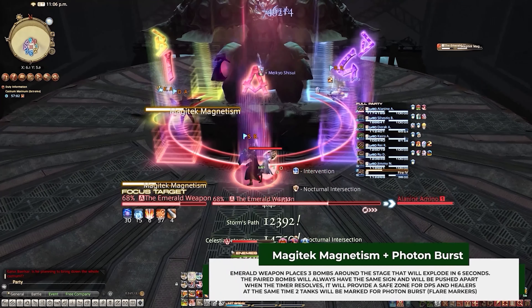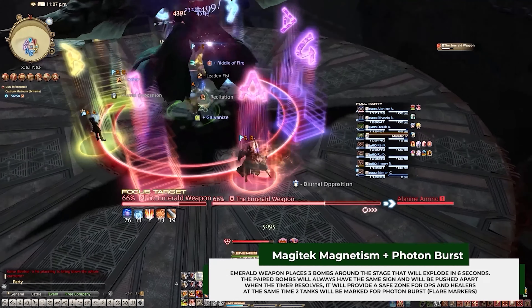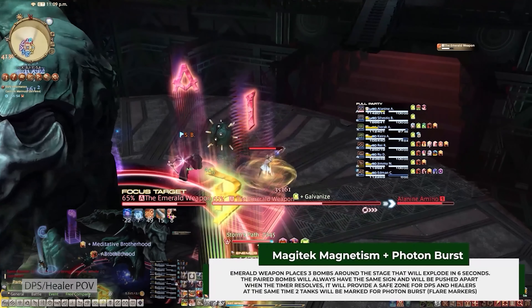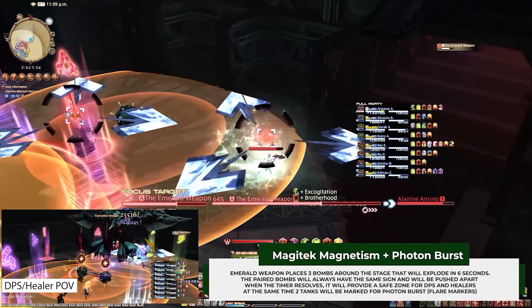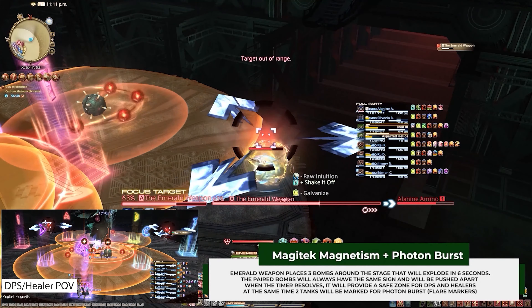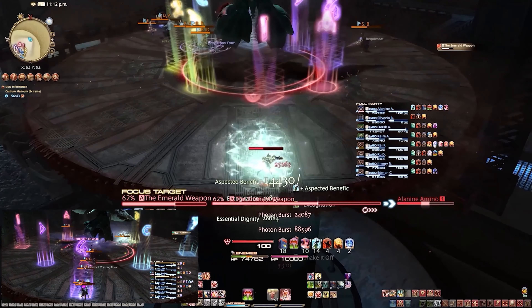Magitech Magnetism and Photon Burst: to handle this mechanic, the tanks just need to quickly locate the unpaired bomb and stand on the opposite side from each other. This does deal a lot of damage to the tanks, so mitigate accordingly. Everyone else just needs to locate the paired bombs, which will always have the same charges, meaning they will repel each other, providing a safe spot.